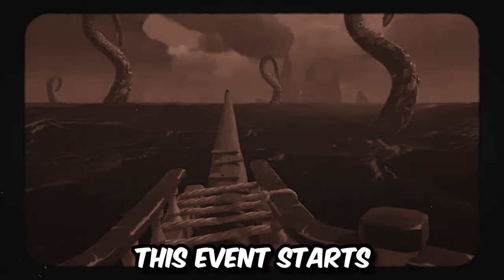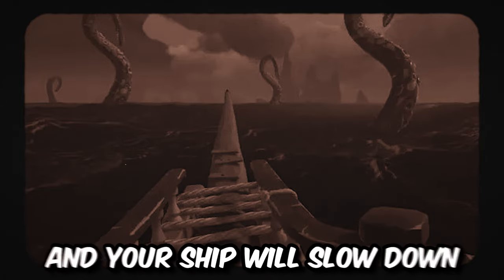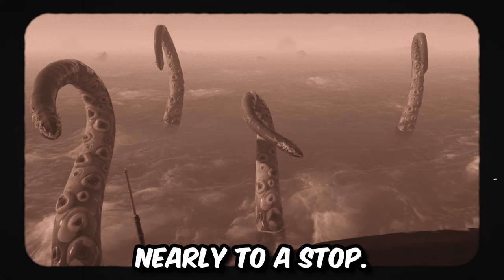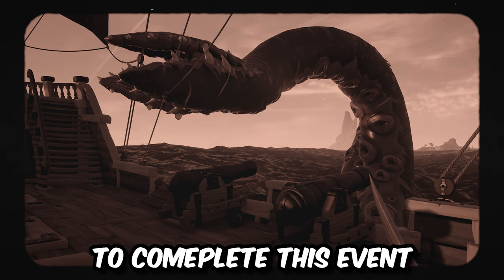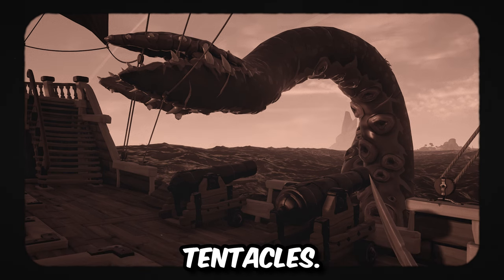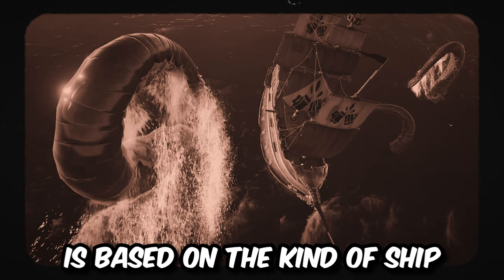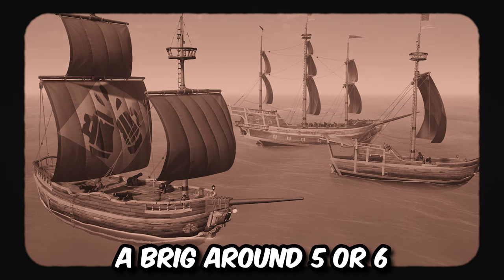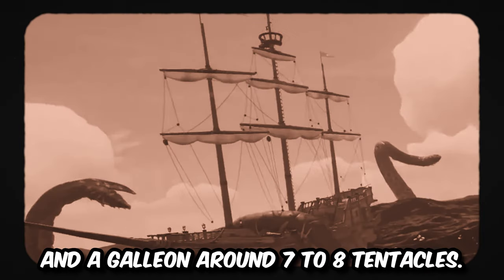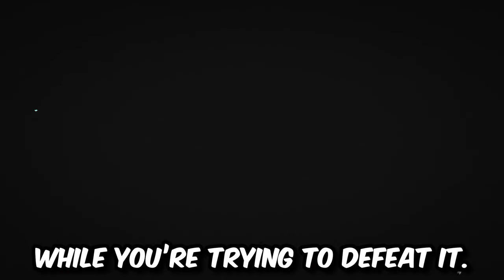You'll be able to tell when this event starts because the water around your ship will go dark — it'll get super inky and your ship will slow down nearly to a stop. Soon after that, you'll see a bunch of tentacles emerge from the water. To complete this event and get unstuck, you'll have to defeat these tentacles, and you can use anything to do damage to them. The number of tentacles you have to defeat is based on the kind of ship you're sailing: a sloop needs to defeat two or three, a brig around five or six, and a galleon around seven to eight tentacles.